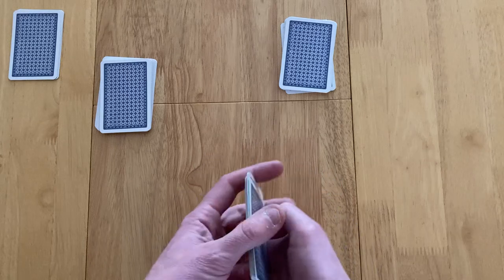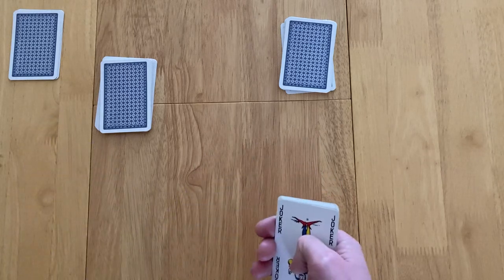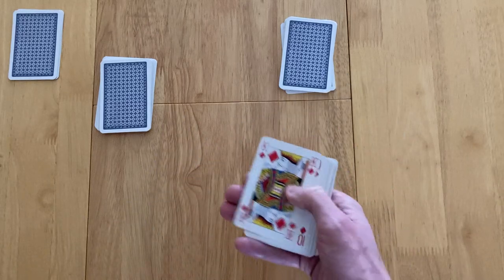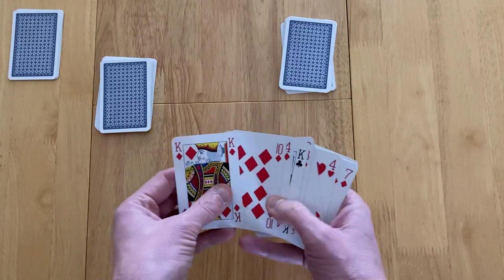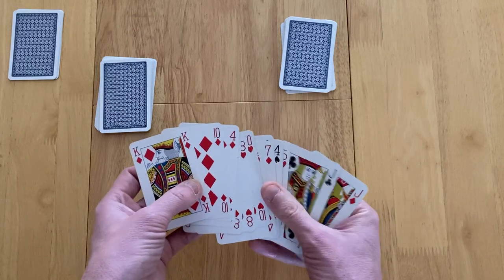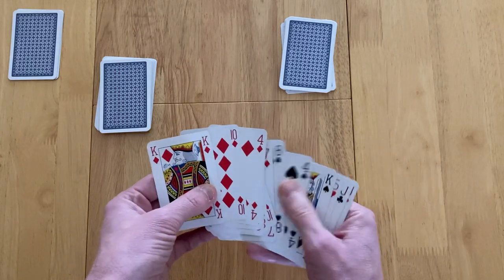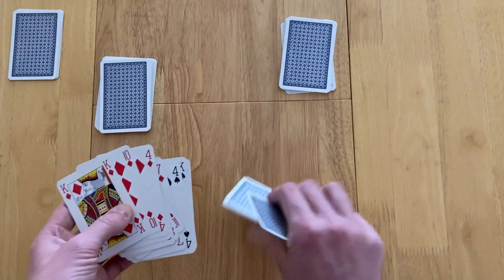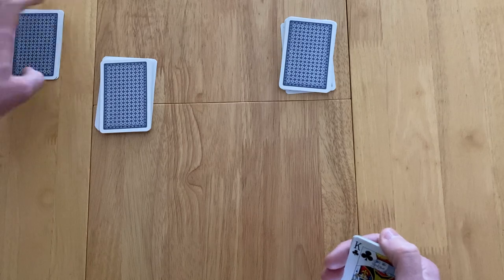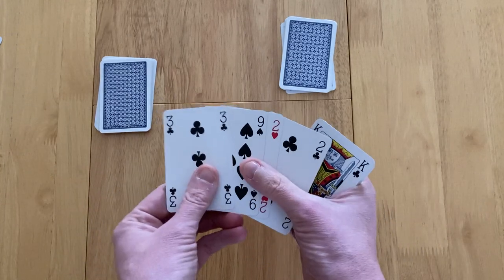You discard any 4 cards face down and take the 4 undealt Kitty cards. Apologies — I accidentally shuffled in some jokers from a different video. Let's say they pick clubs as trump. So they get rid of 4 clubs, discard those cards, and pick up the 4 Kitty cards. Now they have those new cards.